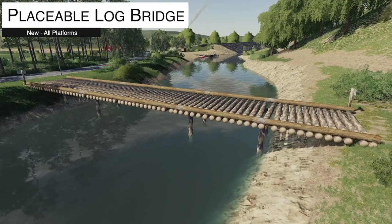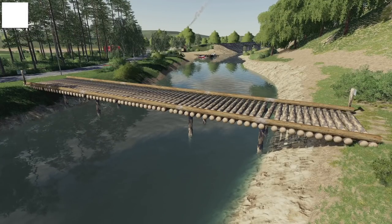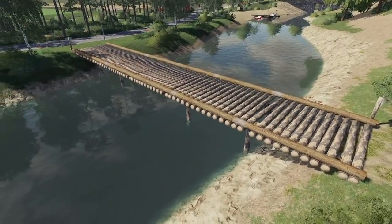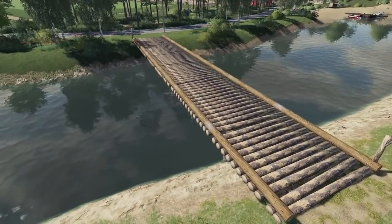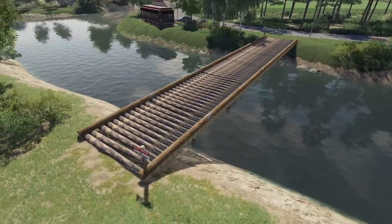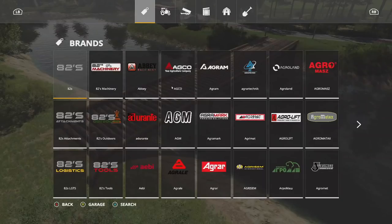First up, new mods for all platforms from Cast64 and OAG: the Placeable Log Bridge. This is the larger version, but we have three total. You can place these on any part of your map whether it's in the water or not, and they come in three different versions.